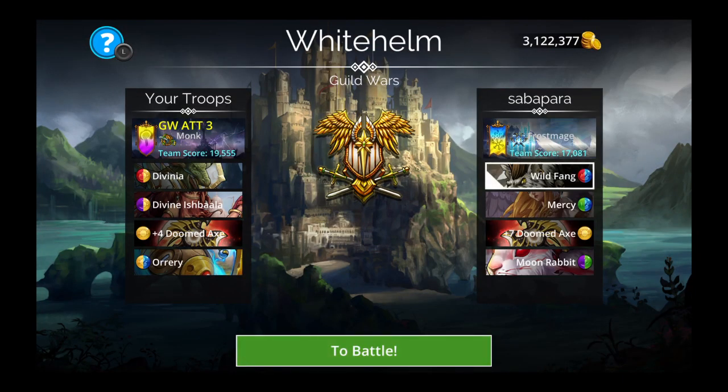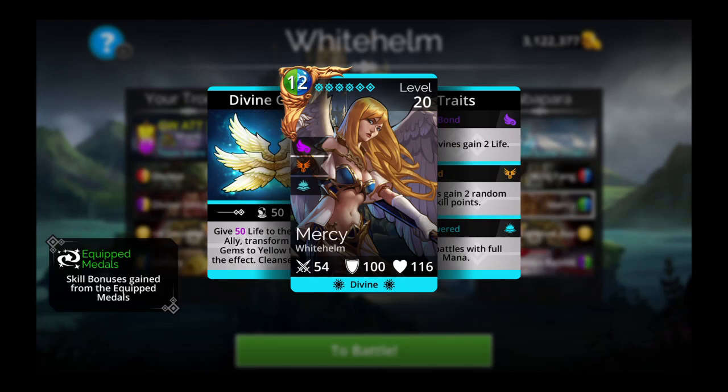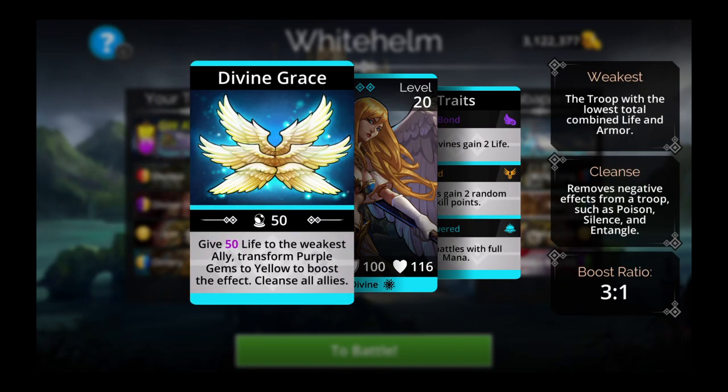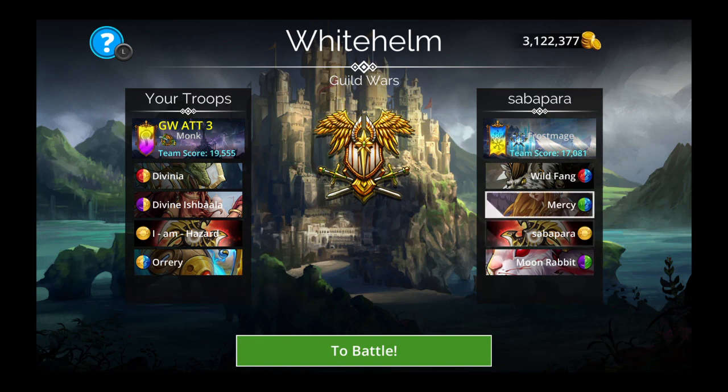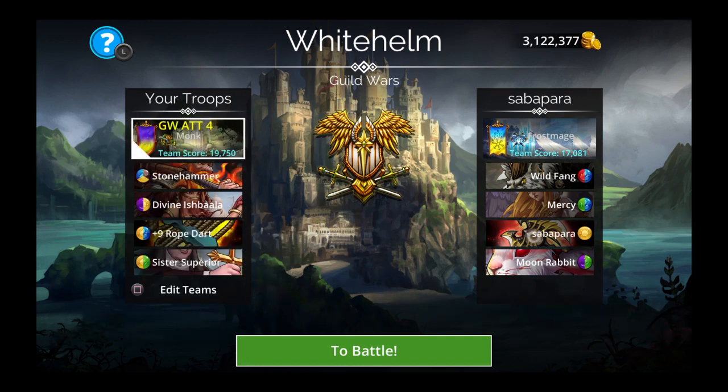Sabapara against a book team but with Doomed Axe. Well, this is not very wrong though. But the thing is, as Doomed Axe converts all purple gems to doom skulls — if Mercy converts all purple gems to yellow, then what is this weapon going to convert to doom skulls? But just in case things go wrong I think I'm going to run this one. They're using Frost Mage. I really don't see I have any problems with that — that is not a working combination with Mercy and Doomed Axe.